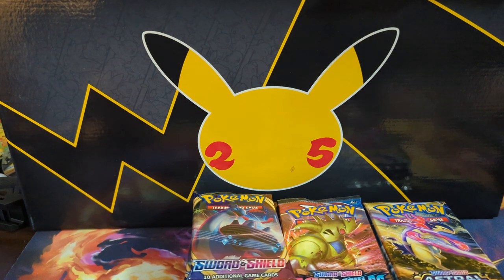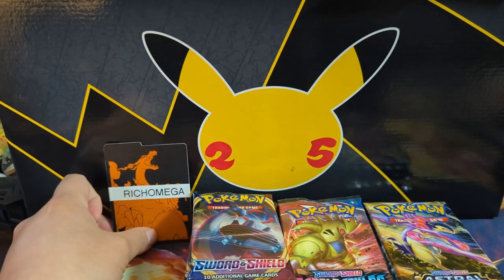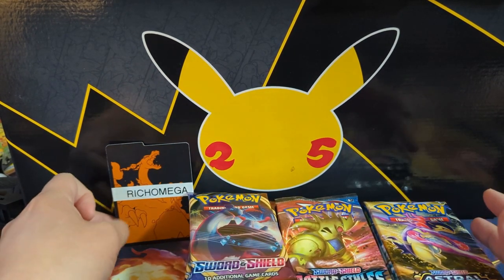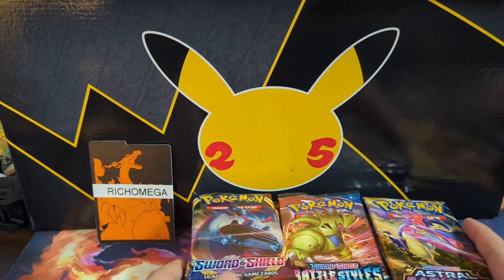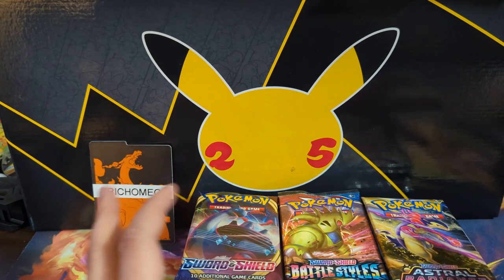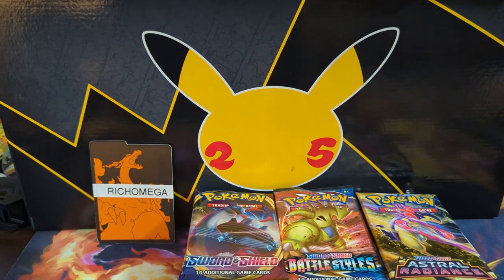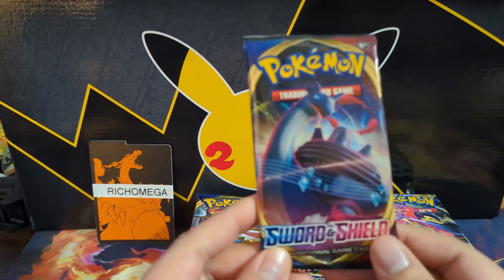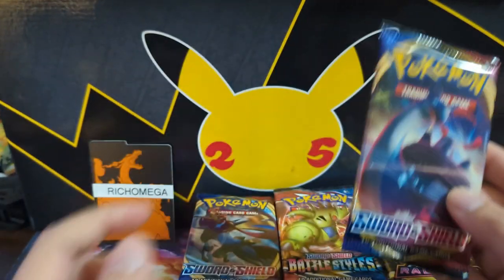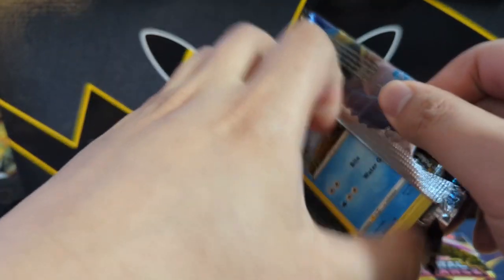What is up, I'm Wanted Turtle and today we have a very special break for Richard Omega, a long-term patron — appreciate all the support. He sponsored this and kind of inspired it; it was entirely his idea. To say farewell to the Sword and Shield era, we're doing a special booster box break consisting of two packs from every Sword and Shield set, plus two extra of his choice, which was Evolving Skies.